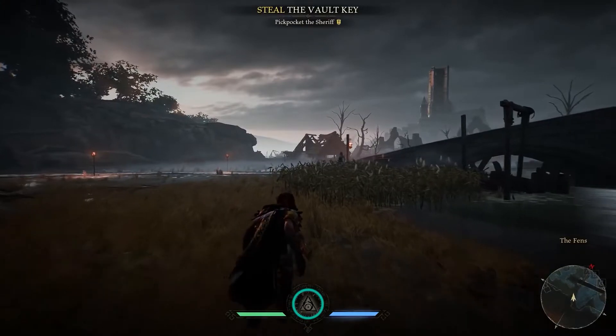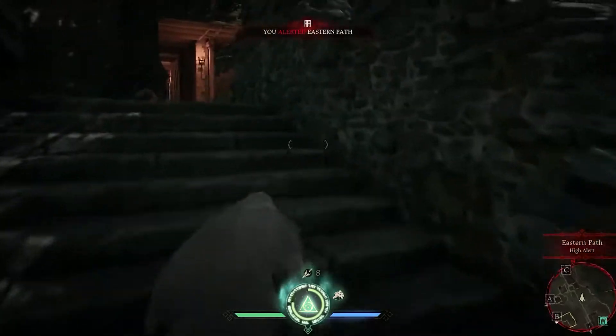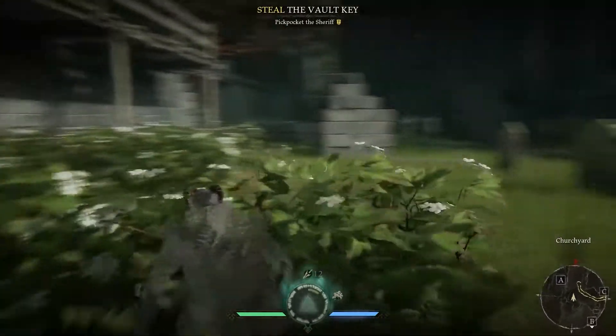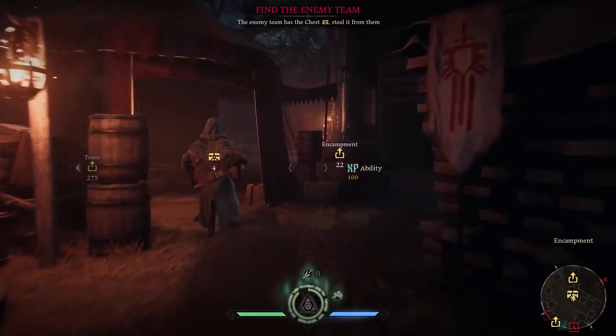Finally, the Hunter's ultimate ability is the Shroud. It covers her in a near invisible sheen and makes her completely undetectable by guards. You can use it to take out a group of elite knights or to get the drop on some unsuspecting players.